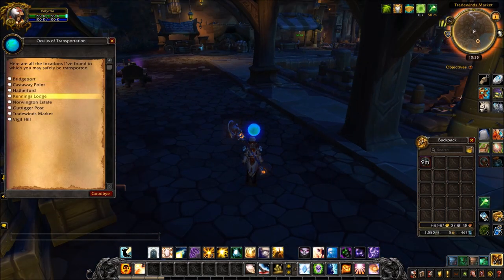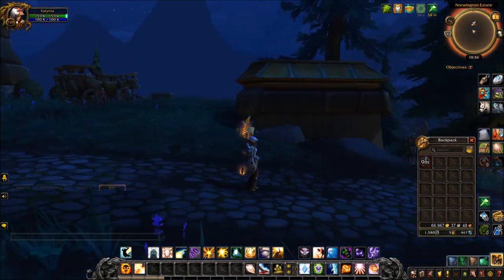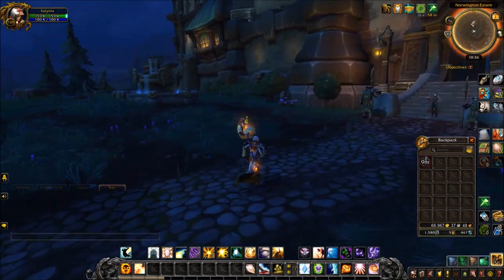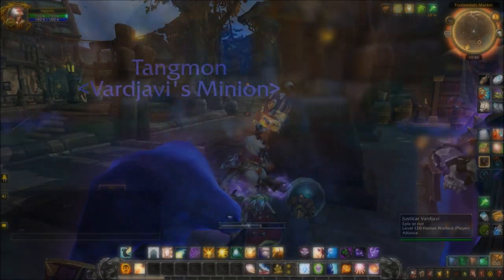You can click the eye and then look at a list of destinations. I'm in Tiragarde Sound, so I chose the Norwington Estate. And you can see — very seamless transition, no loading screen for me at least. That was pretty cool. So if you do get that item for an hour and you need to quickly get around the world for whatever reason, that might be a pretty cool item.